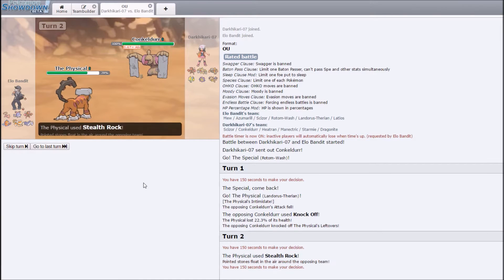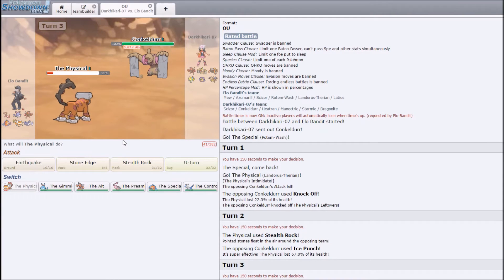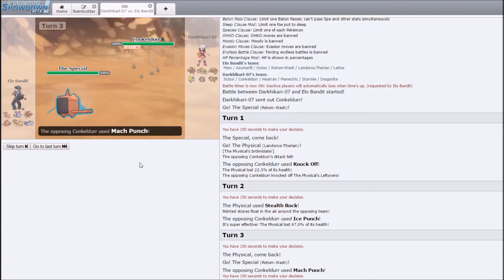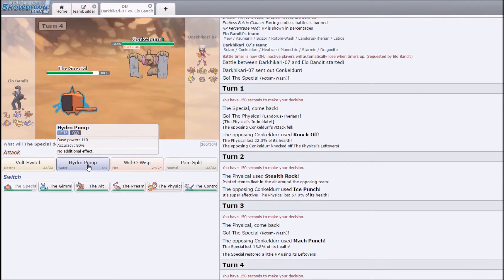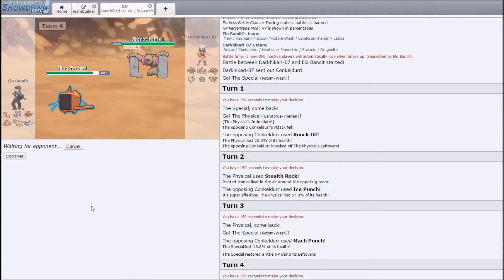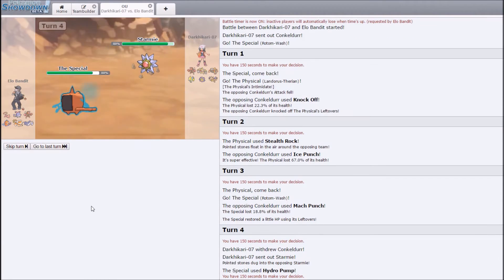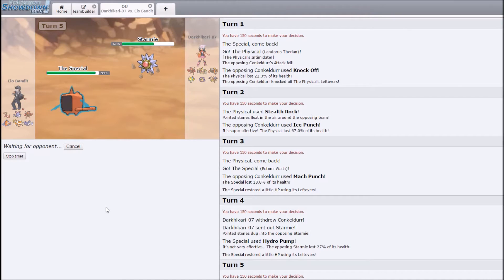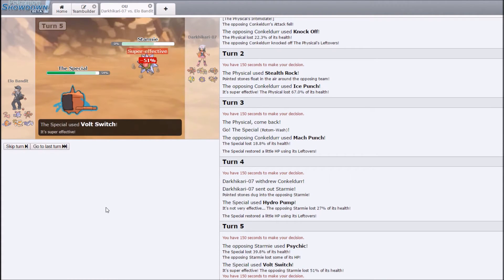That seems like an okay thing to do. He does Ice Punch — I should have totally seen that coming, that was very obvious. I can just Hydro for a damage check — he's not hurting me too much. He does switch to Starmie, and if he Rapid Spins here I can do a chunk with Volt Switch. Okay, I don't know why he would do that but works for me.